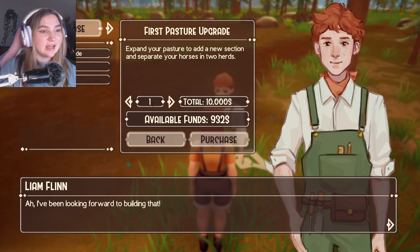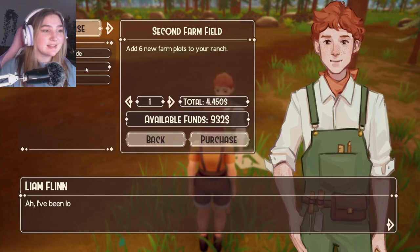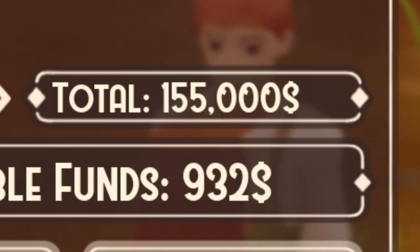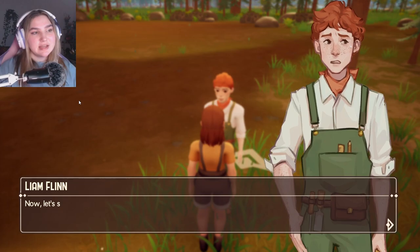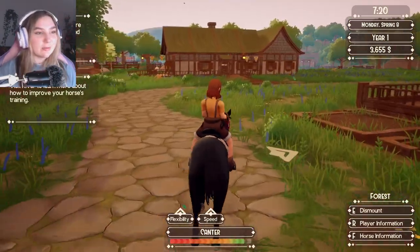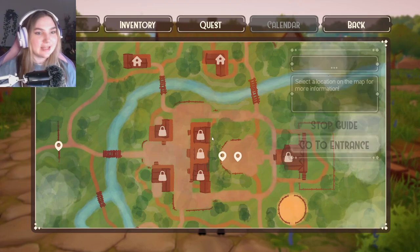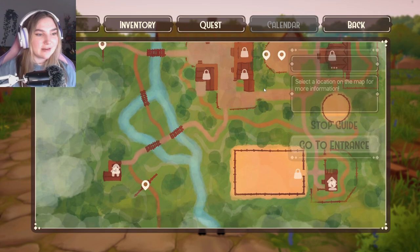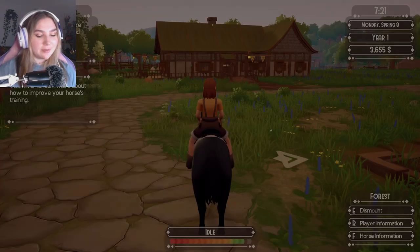Okay so first pasture upgrade ten thousand dollars, second farm okay that's only four thousand, not too bad. Indoor arena — oh my gosh, I suddenly don't want an indoor arena. Who needs that? Knowing Madeline, my sugar mommy, she's gonna give me money. Madeline always says 'here, I'll help you out with it' and then just gives me a ton of money. Madeline, baby girl, you're not helping me out — you're literally buying it for me.